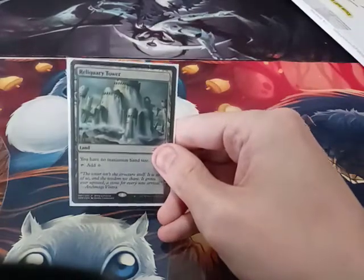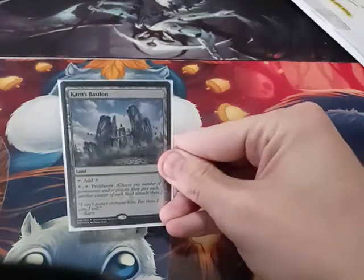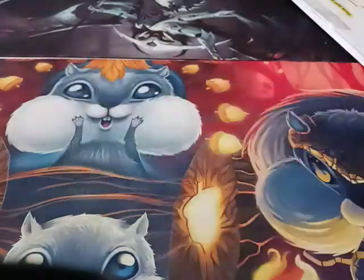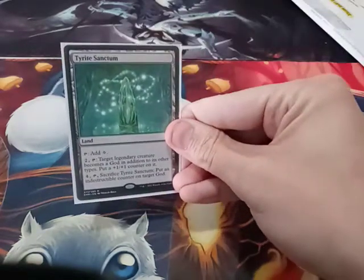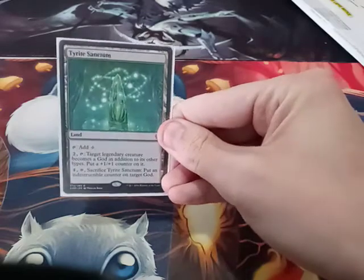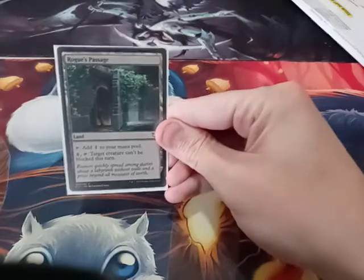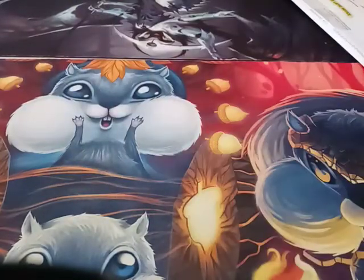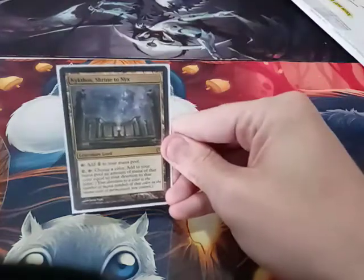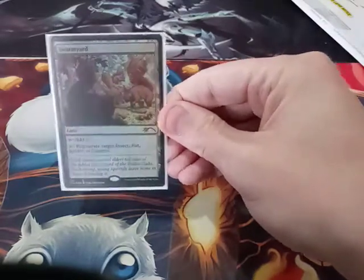For the non-basic lands, I run a Reliquary Tower, a Carn's Bastion, a Tirate Sanctum to make my squirrel a god, Rogue's Passage, Nykthos Shrine to Nyx, and a Swarmyard to regenerate my squirrels.